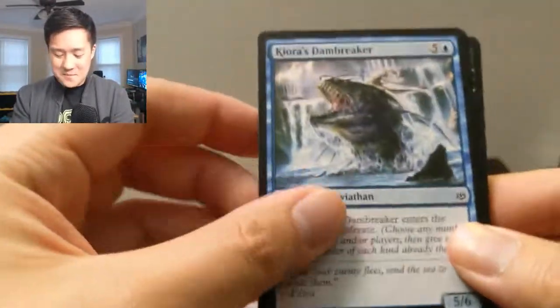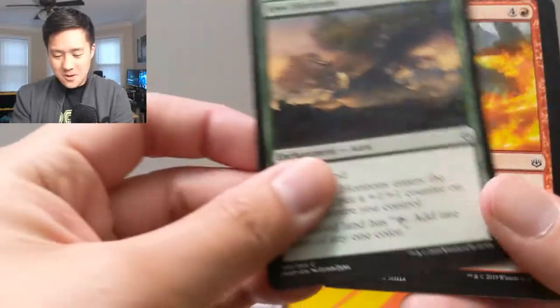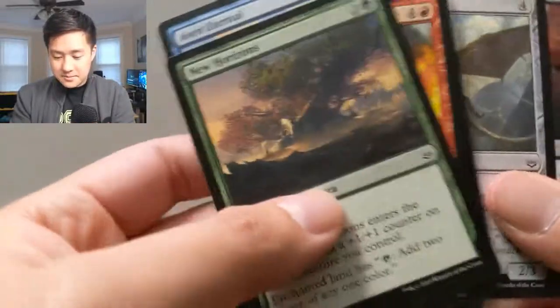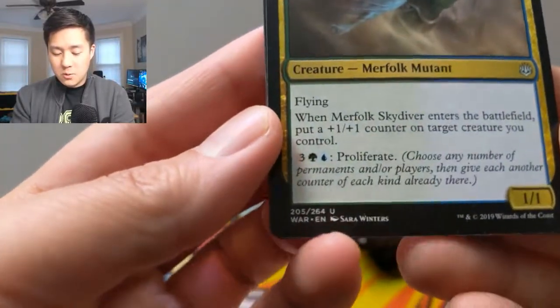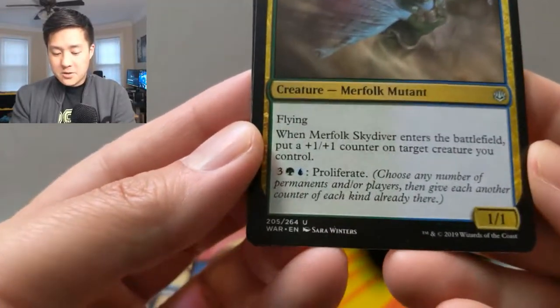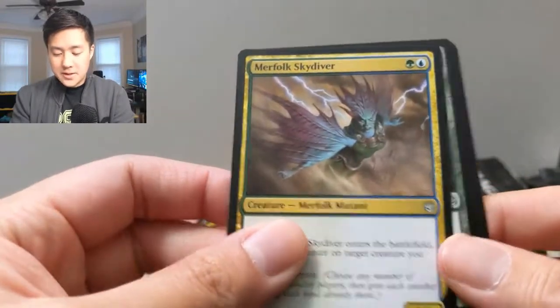What a way to start off War of the Spark, guys — definitely hit that like button down below, show some love for these insane pulls. All right, we've seen all these. We got a Merfolk Skydiver — one one for two, flying. When it enters the battlefield, put a plus one plus one counter on target creature its controller controls, and it can proliferate.